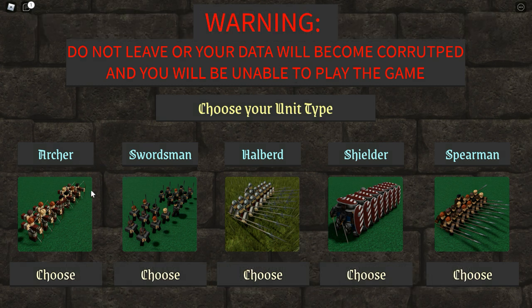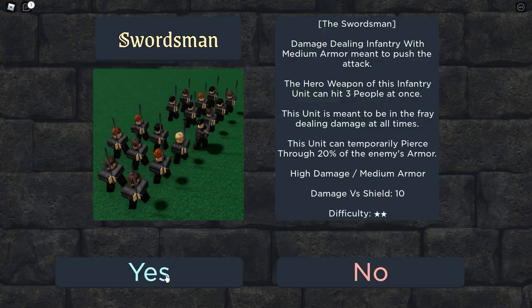So we have different unit types here. Let's go with Swordsman. Damage dealing infantry with medium armor meant to push the attack. The hero weapon of this infantry unit can hit three people at once. This unit is meant to be in the fray, dealing damage at all times. It can temporarily pierce through 20% of the enemy's armor. High damage, medium armor. Damage versus shield. 10 difficulty, 2 stars. Let's go with it.